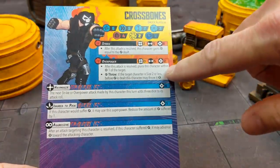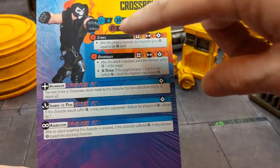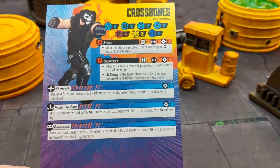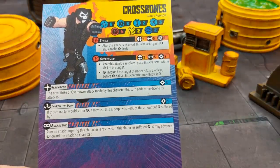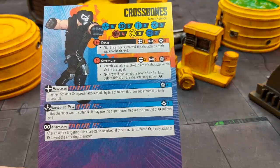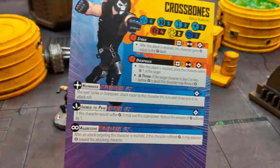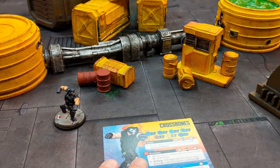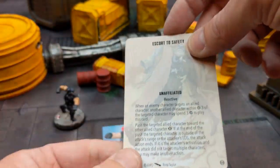When you're using the Overpower, let's look at how you can overcome the movement restrictions. There are a couple of tactics cards — I think I've got three or so — that I think would work really well with him to offset his power and movement. The first one is Escort to Safety.